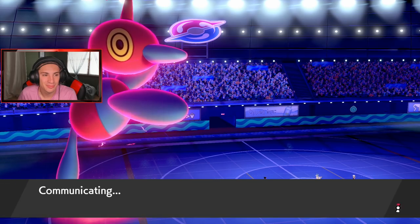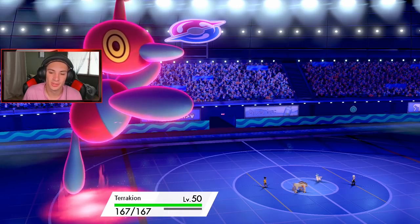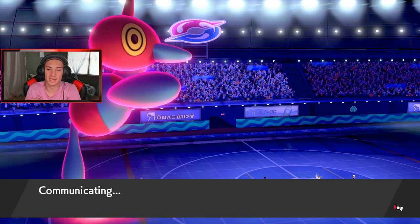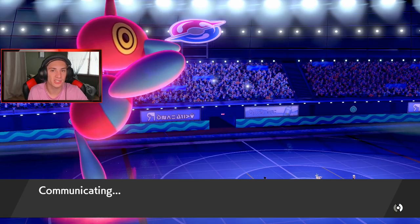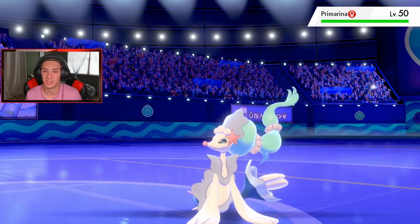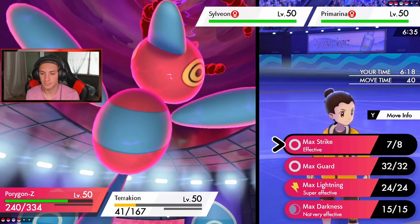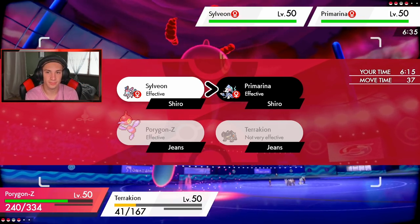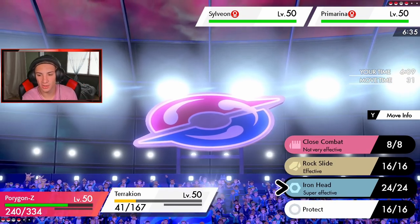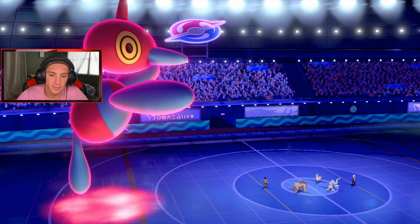Hyper Voice comes out — Terrakion eats it up fine. 150 base power for Max Strike because of Hyper Beam, and then with Adaptability — insane! This thing might have Aqua Jet but I'm definitely going for Max Strike. I'm going to take out Primarina. What do we think — is Primarina protecting? Let's go Iron Head into Sylveon, super effective. Iron Head comes out, Terrakion's the fastest. Nice big damage. Primarina goes down — at the Sash.